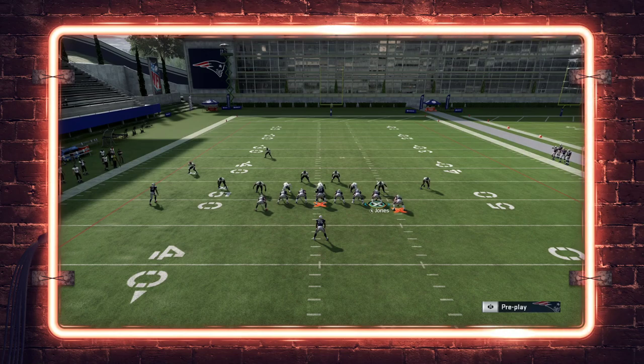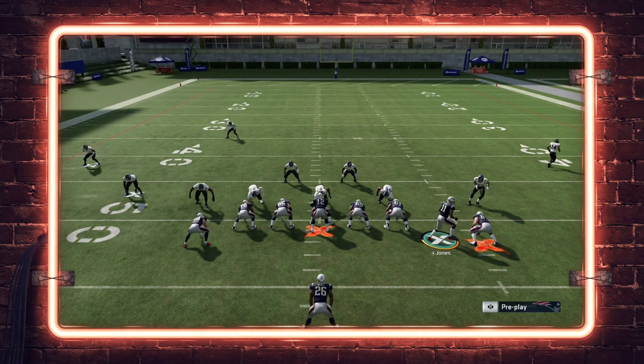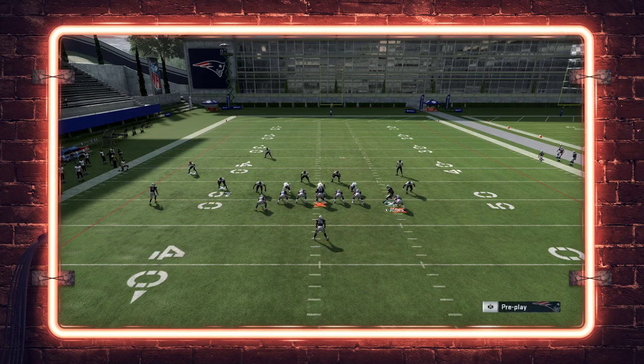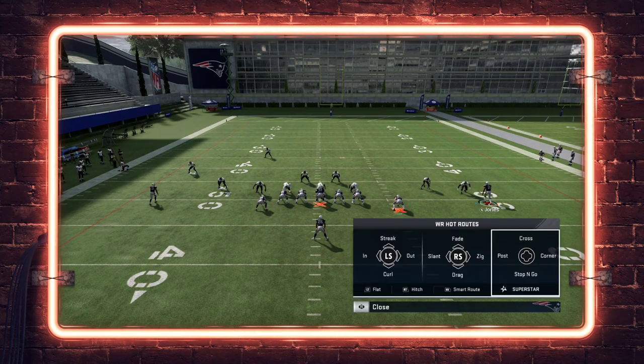What we're going to do is detach tight end Travis Kelce. With the hot route master, if you pull up his routes he's got cross, trail, corner, and post. But with this mini scheme we're going to detach him from the line by motioning the inside tight end to the outside. This gives Travis Kelce slot receiver extra routes with the hot route master — the receiver cross, receiver post, receiver corner, and the stop-and-go route. That's what this scheme is predicated around.